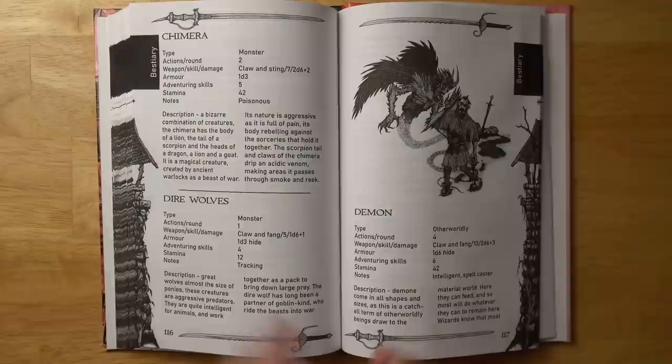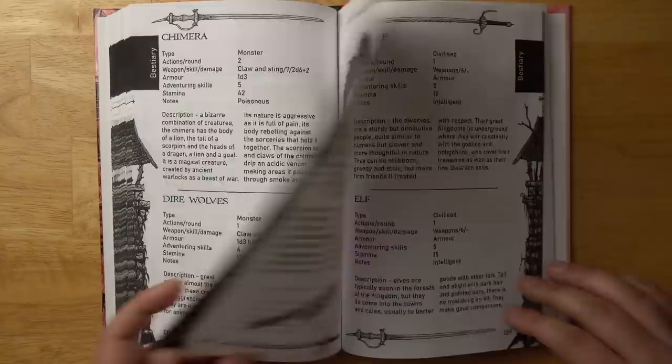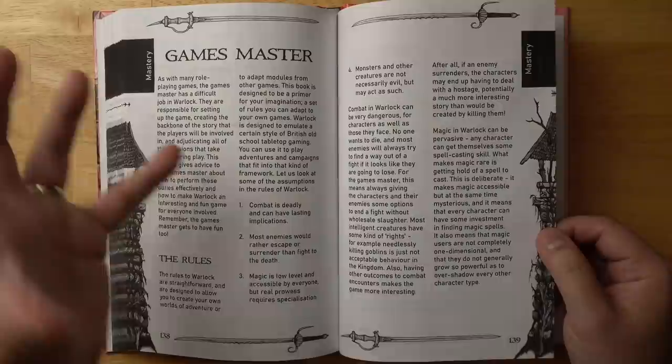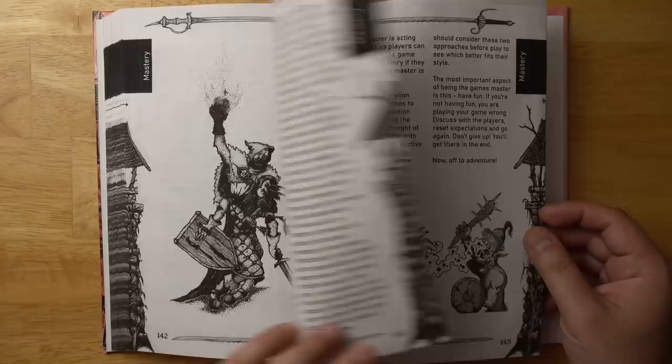There's a built-in bestiary with a whole bunch of different monsters and abilities. The stat blocks are very easy to use — for a demon, for example, you have their type, how many actions per round they get, their weapons and armor, how many skills they have, their stamina, and any notes. You can write up your own monster stat blocks really quickly. At the back of the book there's a section on game mastery covering most of the basics, with a summary you can use to pitch to your players. There's nothing groundbreaking, but it covers the basics for anyone relatively new to role-playing.